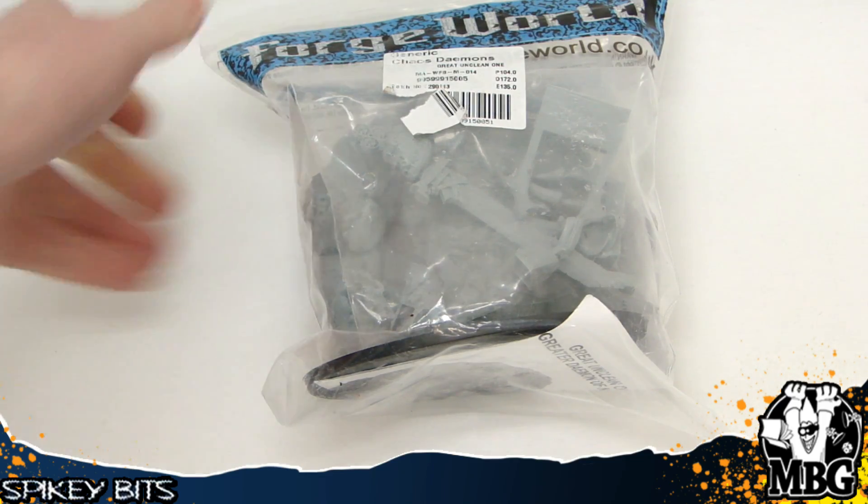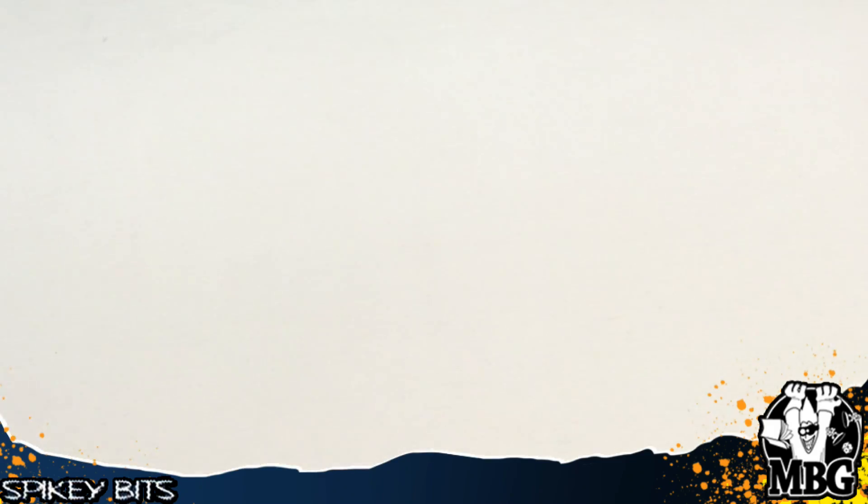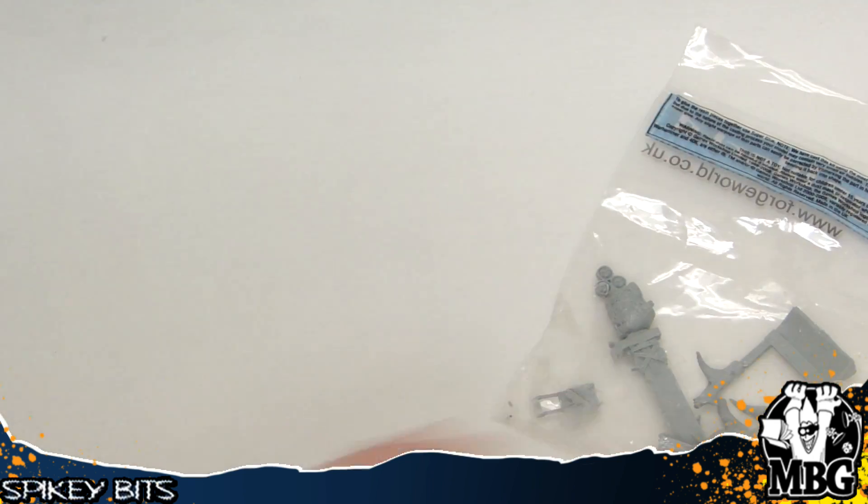This is the big $150-$200 kit that's on the Oval Flyer base. One of the four more named Greater Demons that Forge World put out a few years ago.